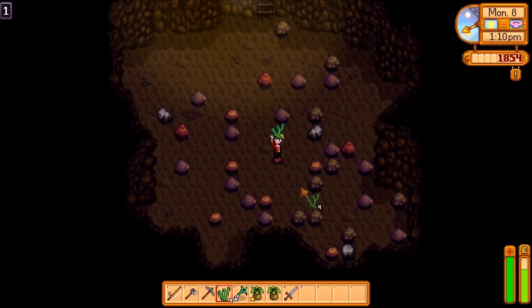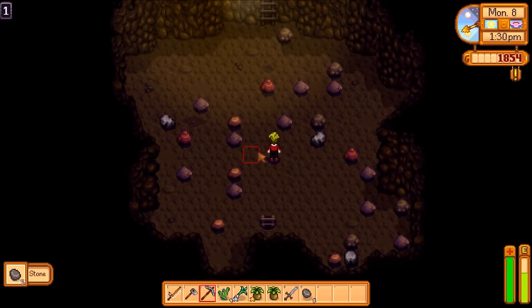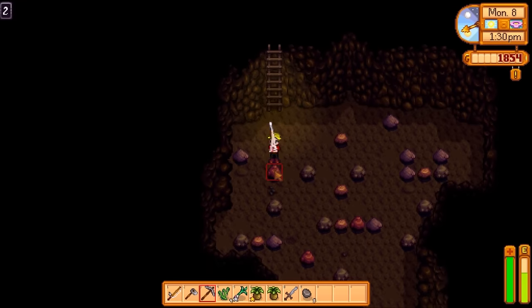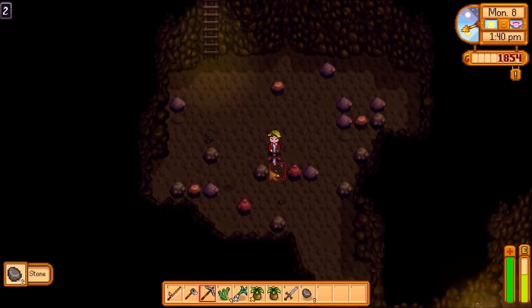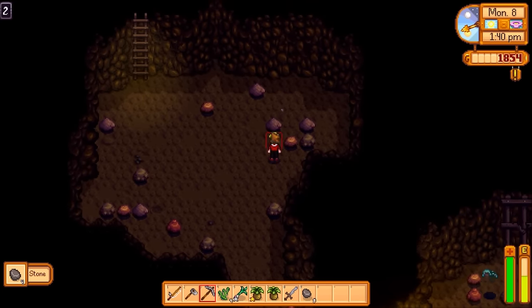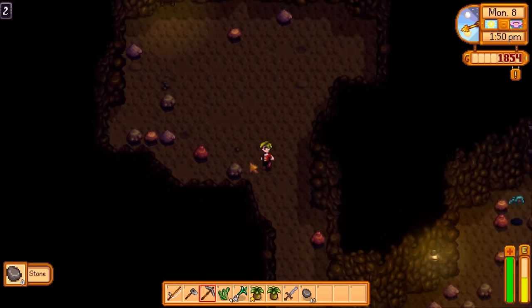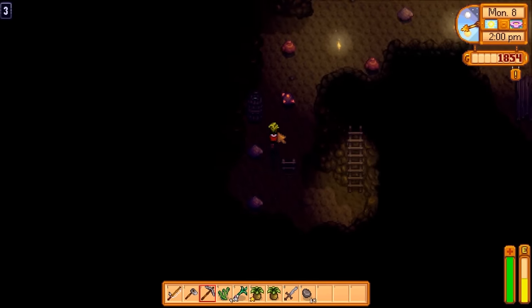I've just been awarded my rusty sword — that's a start. So here we go, starting in the mines at floor 1 at 1:10pm. You actually do get different experience points from breaking different kinds of rocks. I can't remember exactly what the breakdown is — maybe someone in the comments could point that out. For anyone out there mining and trying to upgrade your mining skill, it's worth looking into. Things like diamonds and gems give you a lot more experience than regular rocks.